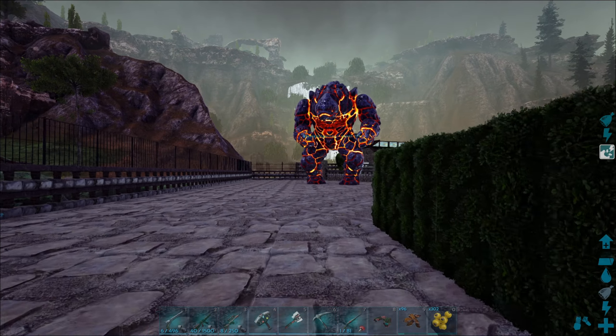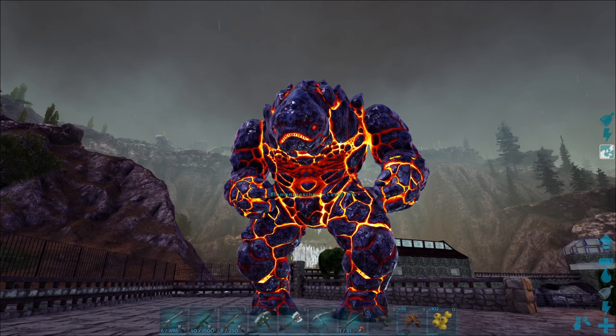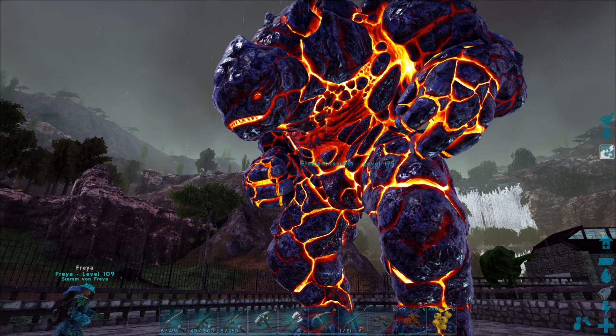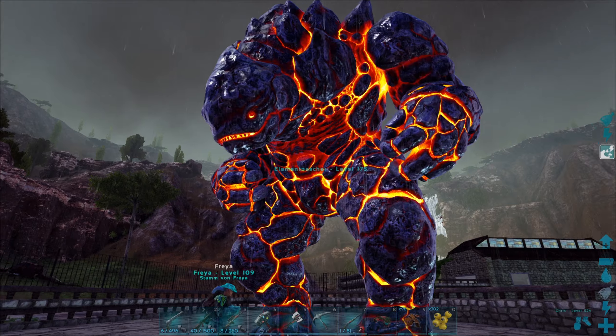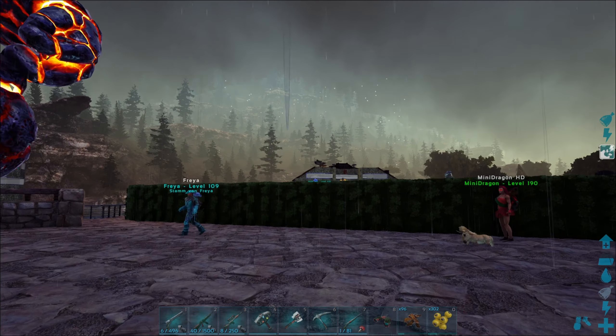Ach guck, da hat er so einen Lava-Golem. Oben haben wir auch noch einen stehen – und da drüben den Hau-Golem. Die sind schon cool. Also da passt das Wetter ja dazu, weil dann sieht man das Leuchten besser. Das stimmt.